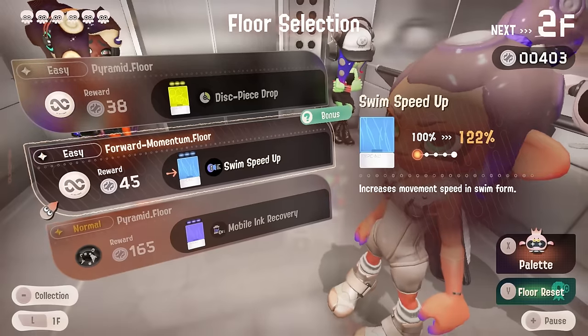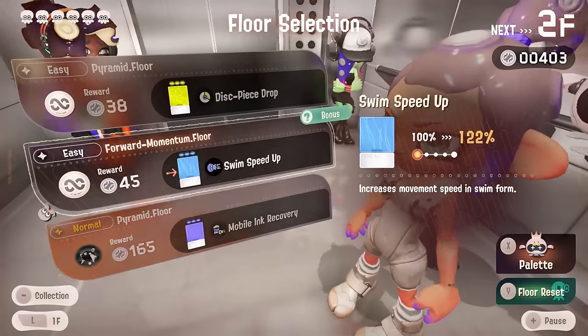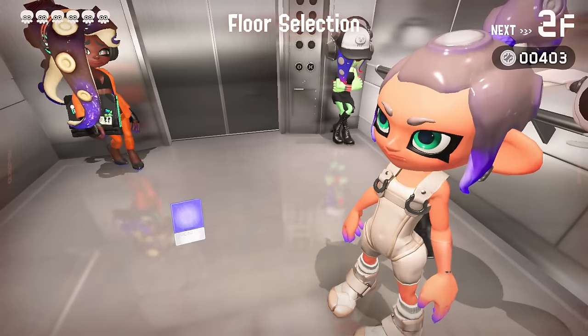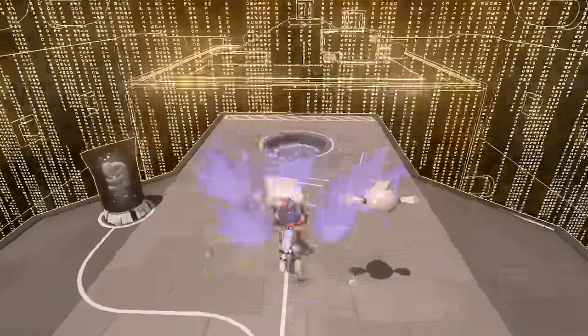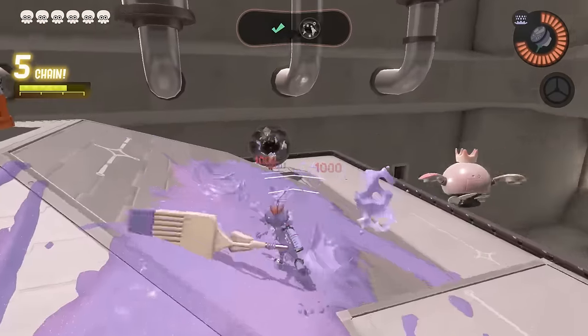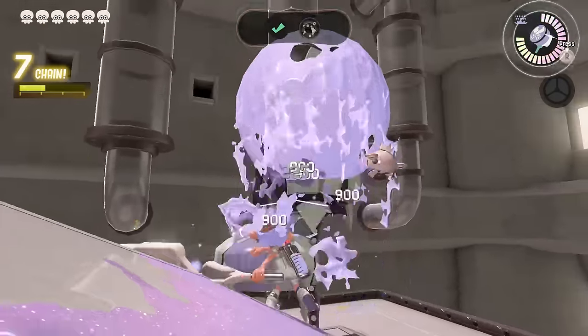We have two options: swim speed up or mobile ink recovery. I'm going to go for the mobile ink recovery because of the higher difficulty and more coins. But there's a membox — more membox equals more refresh if I need to refresh later, and more money to spend at the vending machines. Pyramid floor and we just have to break the two teleporters. You splat one of these guys, push the thing into it — instantly dead. It'll take a couple of extra seconds but it's a nice and easy clear.